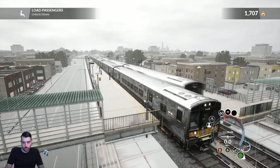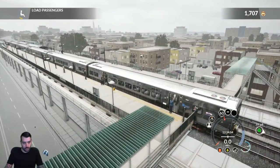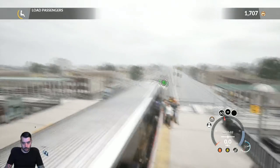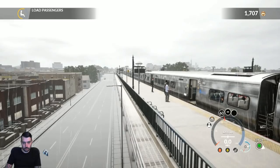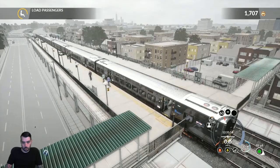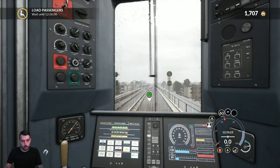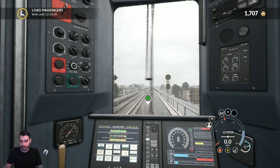Getting there a little bit early which is fine. Let's unlock the right-hand side. I pulled a little bit ahead but as you can see, the back end should hopefully be on the platform — the front is as well. Almost looks identical on both sides, which I guess is what you want. We've got to wait till 12:36, so we're running a little bit ahead of schedule.